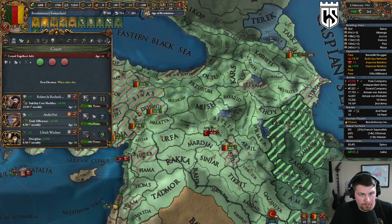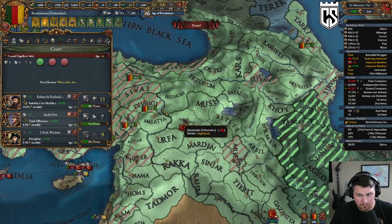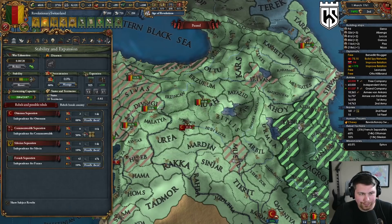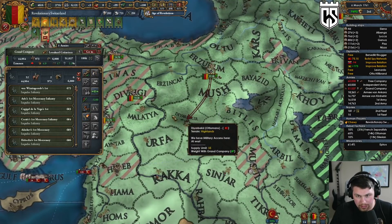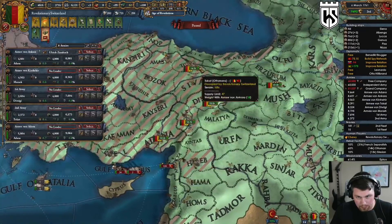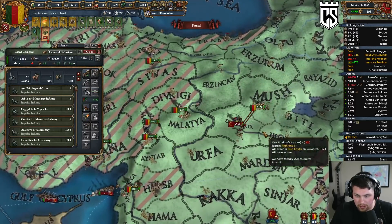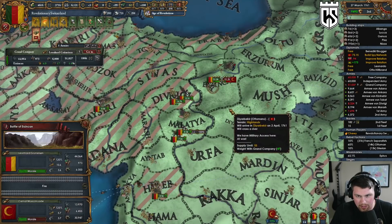I think we can switch over to a military candidate — he's young, which is nice. Let's head back down and catch him while he's on low morale. It's mountains, but probably not the worst idea.